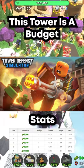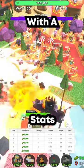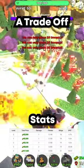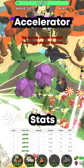Next up we have Minigunner. This tower is a budget-friendly option with a cost efficiency that beats Accelerator. But it does come with a trade-off — it takes up more space than the Accelerator.